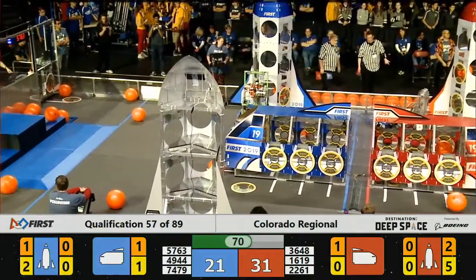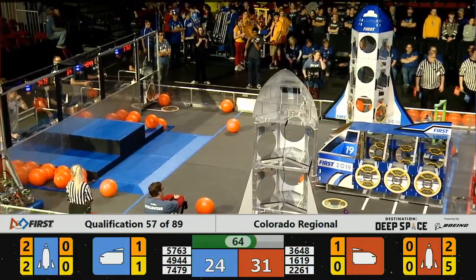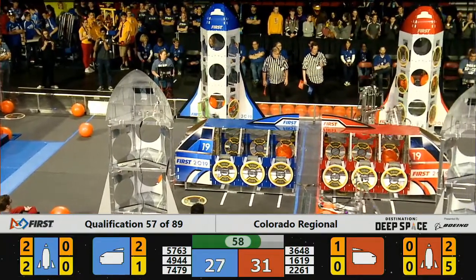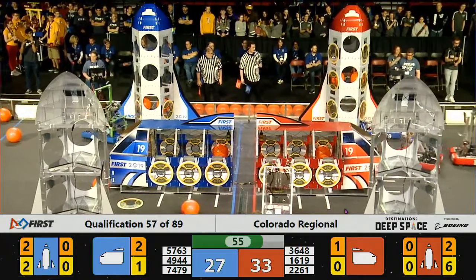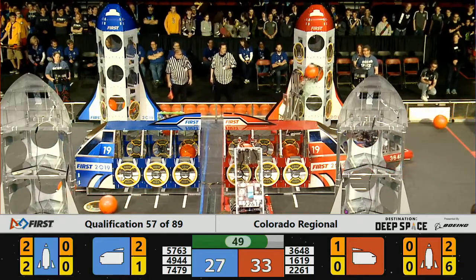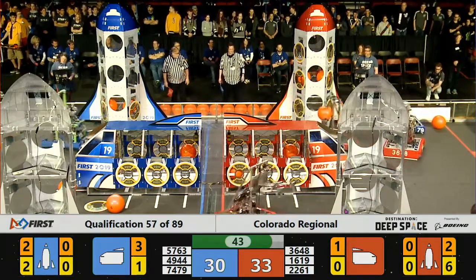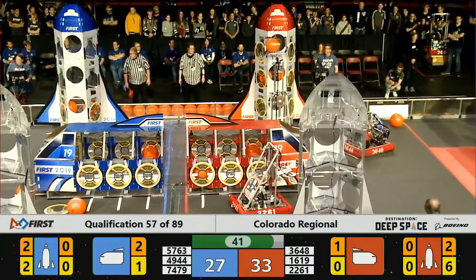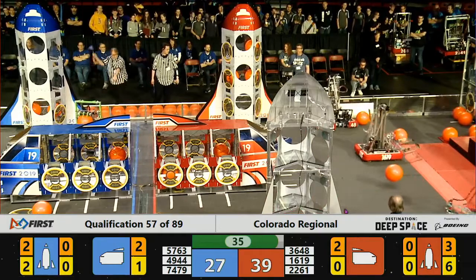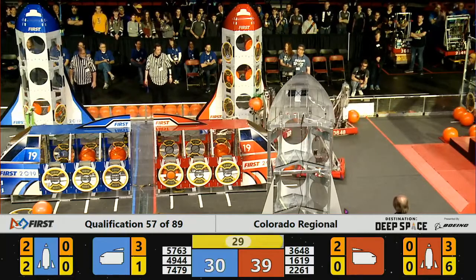For the Blue Alliance, the High Fives are trying to score cargo dumping into their rocket, but they've got hatch panels there too to add those extra bonus points. 1619 has now filled their rocket with hatch panels — it's just cargo left. 74-79 trying to play defense but they're just not quite fast enough. The High Fives appear to have cargo in their robot and they're trying to get that out, trying to make up the gap. It's currently a 12-point difference between the Red Alliance and the Blue Alliance.